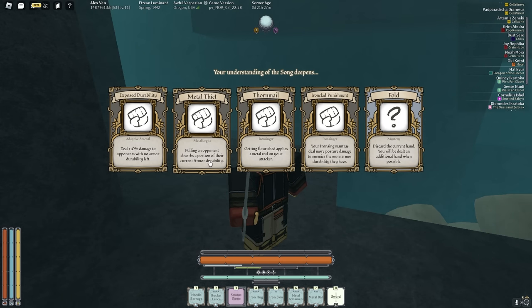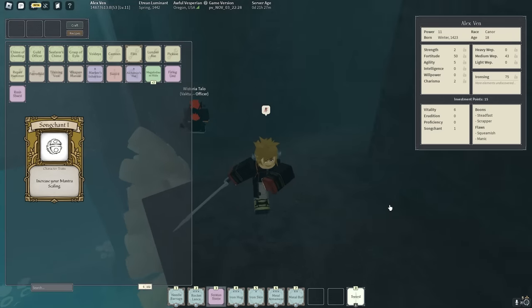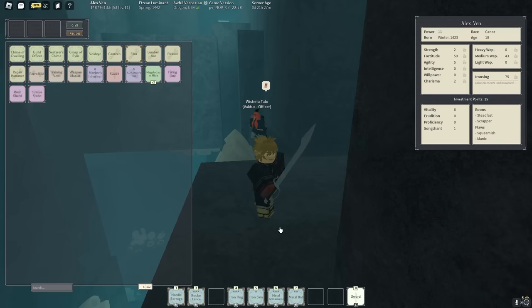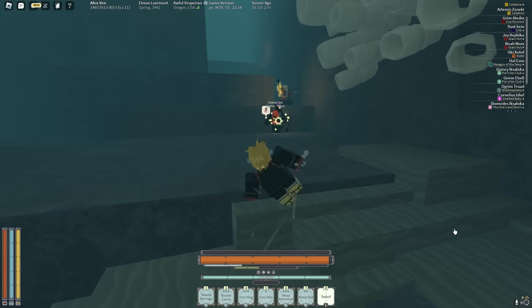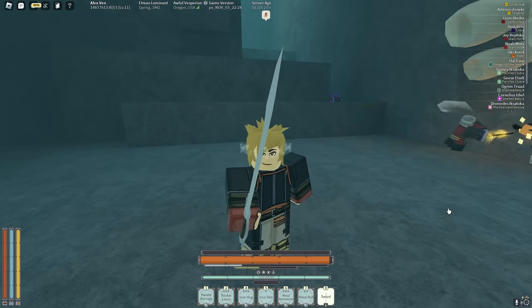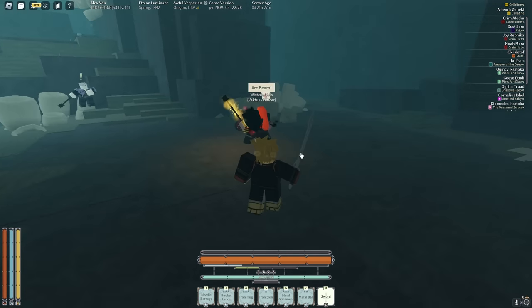Pulling an opponent absorbs a portion of their current armor durability — let's get this. And let's get Song Chant since we don't have to worry about ether at all, but we still worry about mantra damage. Okay, I think we're level 11 — I think I'm going to end Part 1 here. Part 2 tomorrow, probably if I'm feeling better. I didn't forget about my other progressions, I promise I'll continue them. Thank you guys so much for watching, and bye! Say bye Aqua — bye bye everyone!